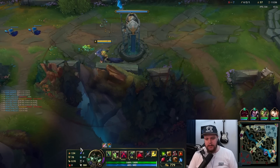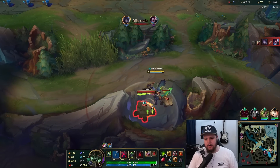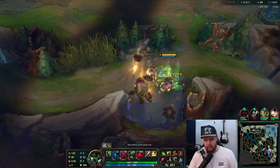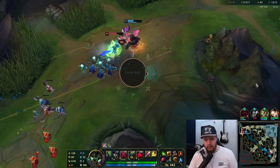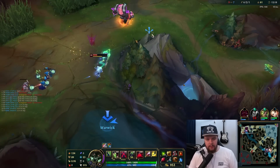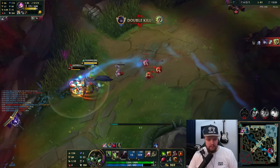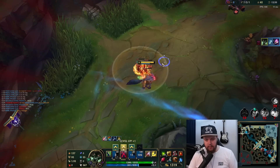Basically you're gonna go Blade of the Ruined King and Titanic as your first two items. What I generally like to do is go Tiamat into Blade of the Ruined King and then finish Titanic. This Blade of the Ruined King early, especially with Lethal Tempo, is very very strong. I have a dragon in 20 seconds — I have to run up here. The Blood Hunt passive should activate very soon as long as Orn hits him.